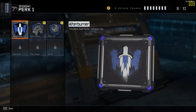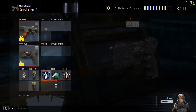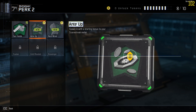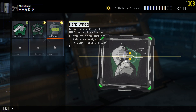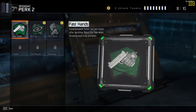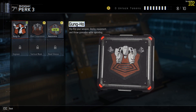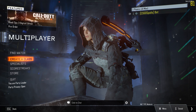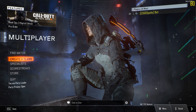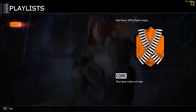Perks: afterburner - thrusters have faster recharge. I have seen trailers for this; I haven't seen lots of gameplay, but I did see my friend stream this on PS4. I did read some reviews on it and apparently the game is not that optimized, but we're just gonna hop into a match and see what happens.